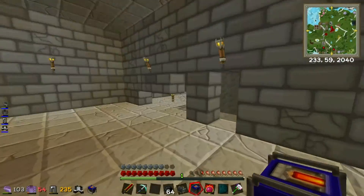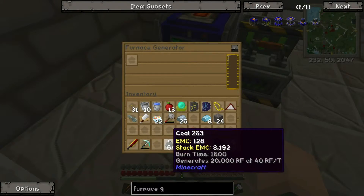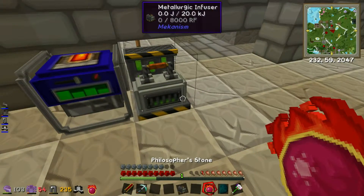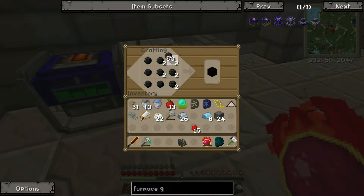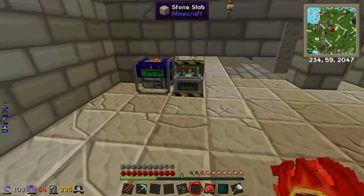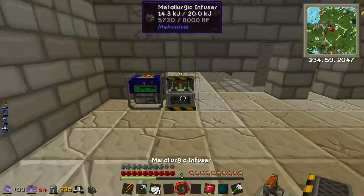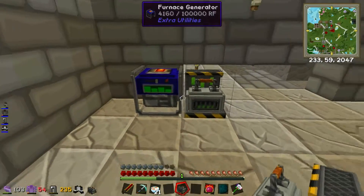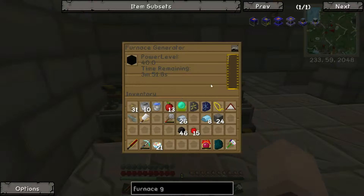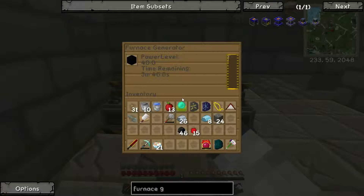I might as well use my old setup — stick this here, stick that there. I'm going to make two blocks of coal to power this thing. I should have put coal in first so it had power. That's going to get a lot of power but in a short period. What should I do with this other one — I might as well power it up as well. Oh, it's going straight into it. Oh nice! That was simple.